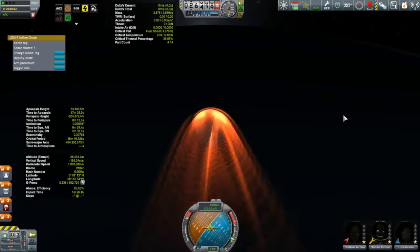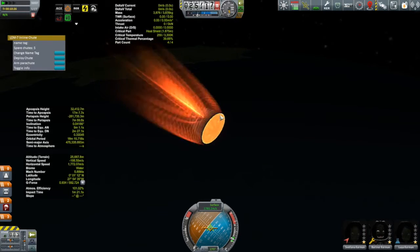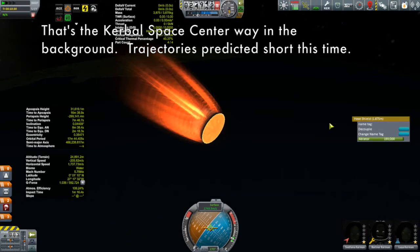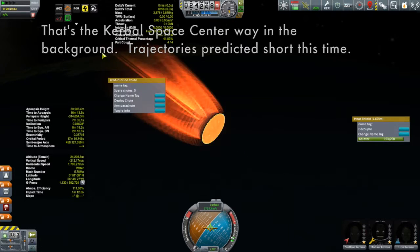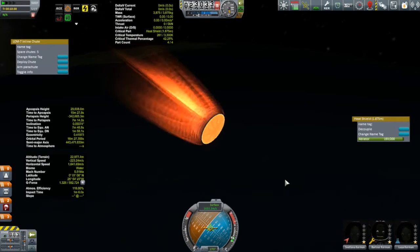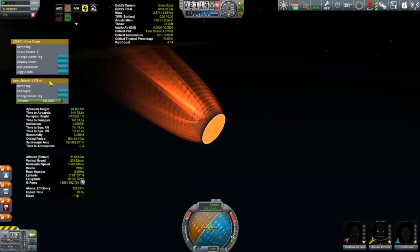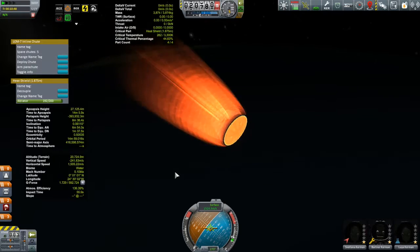This thing is sticking really well to the retrograde vector, so running out of electricity isn't really a big deal — electricity is now depleted. It doesn't really make sense to keep the command module menu open. Unfortunately you can't close menus individually; a right-click closes them all. But I'll put the parachute one back so I can arm the parachutes when needed, and I should note that if you go to the map view and come back, all those menus disappear as well.